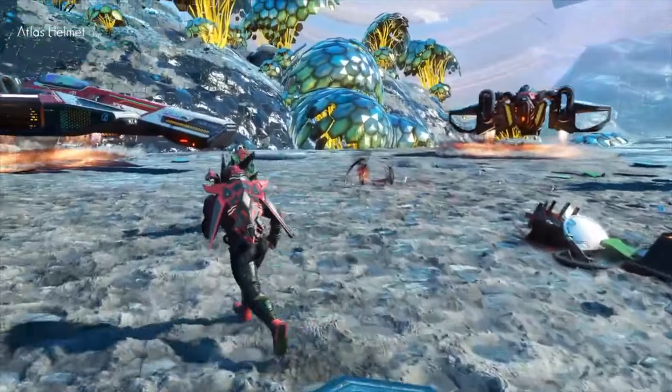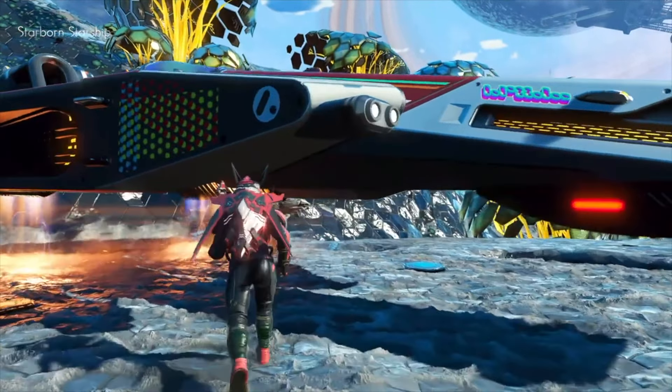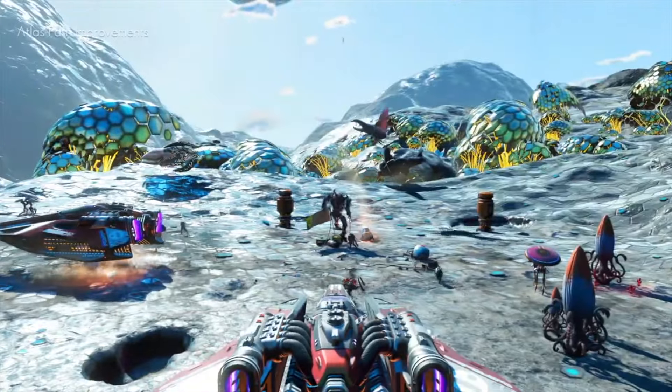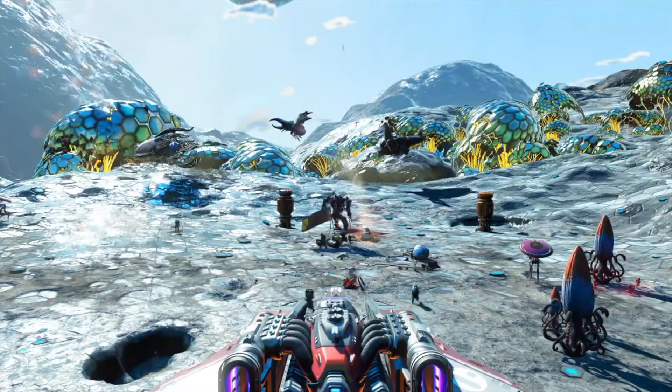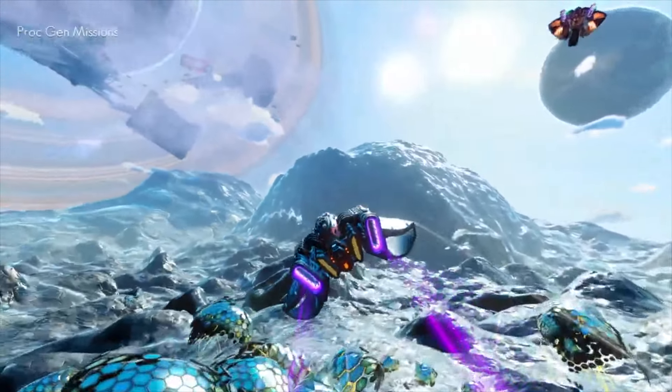There are a bunch of new pirate battle mechanics, such as fighting pirate freighters around a dreadnought before you can board it and take control over it, revising the Atlas Path questline — meaning at the end of it you'll now get a staff, jetpack, and a helmet — and also overhauling the expeditions.